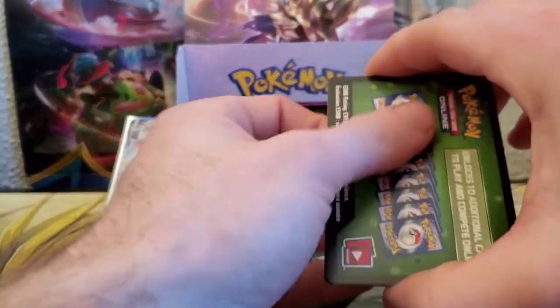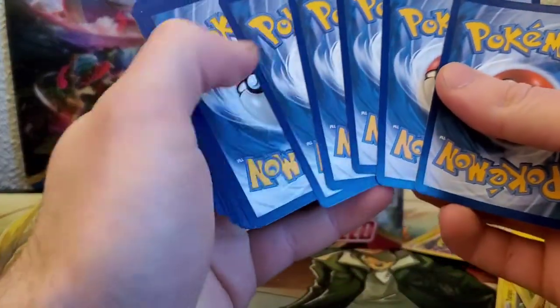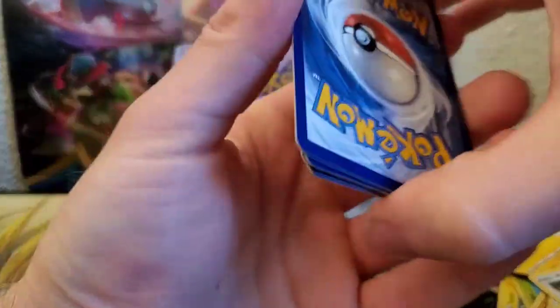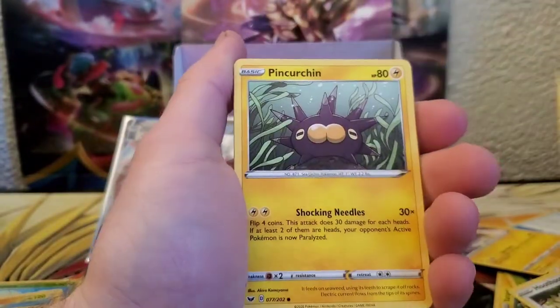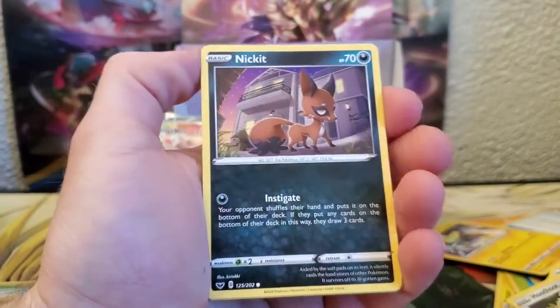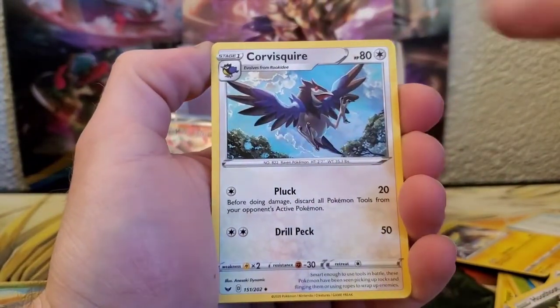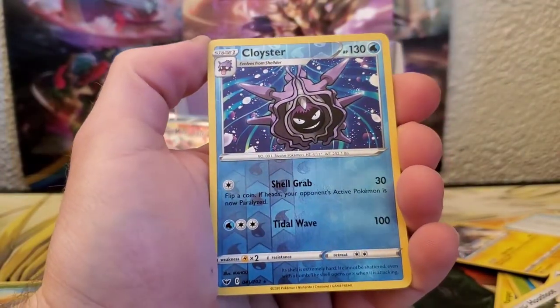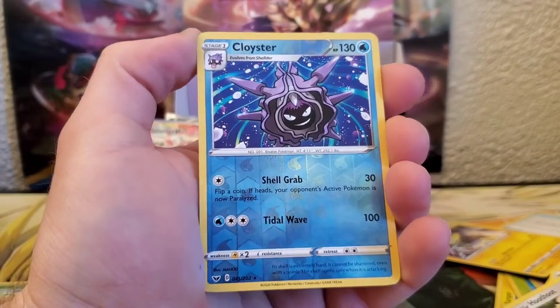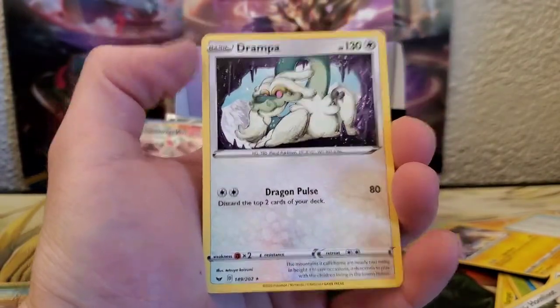Here we go: Mudbray, Hoothoot, Pincurchin, Vulpix, Nickit, Energy, Sitrus Berry, Clobbopus, Thwacky, there's a Reverse Holo Clobbopus, and a Drampa. I was actually hoping to get a holo rare of that.